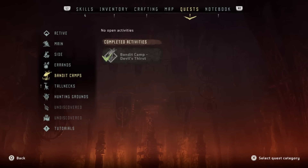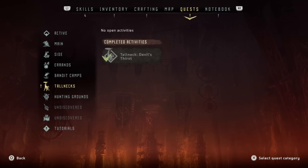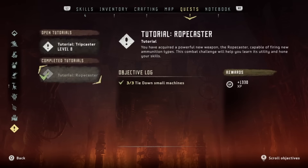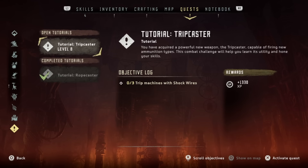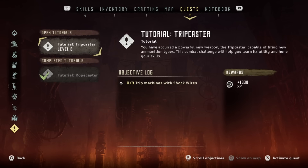Tip number four: you have all sorts of quests in this game — main, side, errands, bandit camps, tall necks, hunting grounds, and then there's tutorials at the bottom. These tutorials you get at the start and every time you get a new weapon. They give you a fair amount of experience points, especially early on. As you can see on mine, these were both level eights, so they're low level experience but they can help you level up early. Not to mention when you're actually doing these, you're killing machines and getting points from that.